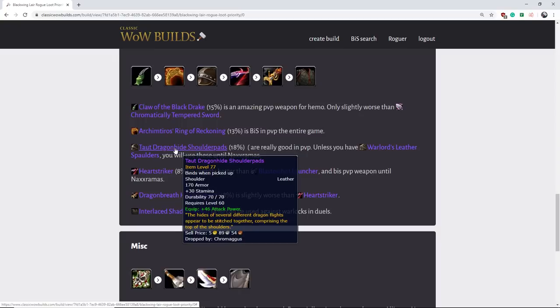Then we have the Bloodfang Shoulders for PVP. These things are actually insane as well. Unless you have the Warlord or Marshal shoulders, this item is actually going to be best in slot until Naxxramas. Really, really good, especially if you are not a high rank. Just a great item with a lot of stamina and good attack power.